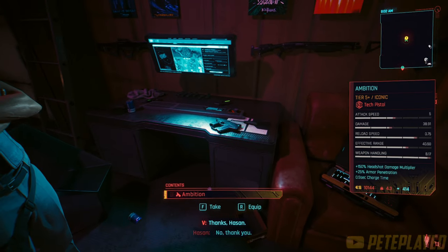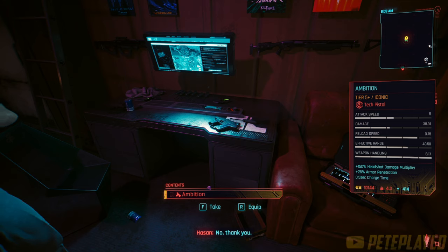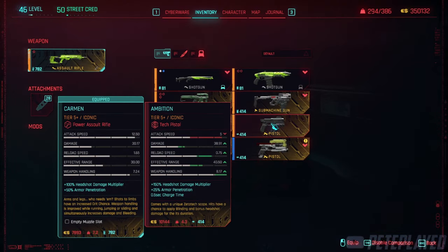That's how you get it — easy! Now let's take a look at the weapon stats. It has a 150 headshot damage multiplier, 25 armor penetration, 0.56 charge time, and hits have a chance to apply blinding with bonus headshot damage for its duration. It can also be charged to release a powerful shot.